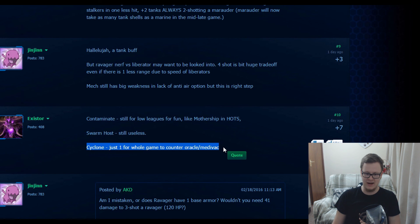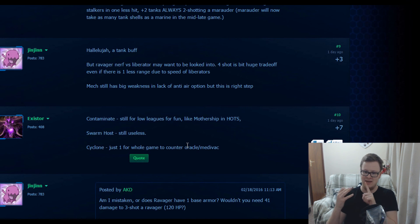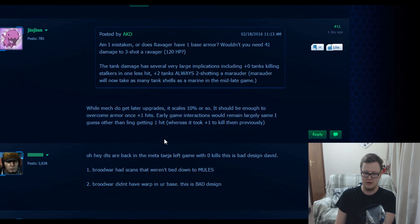Cyclones — I semi-agree they need work. I've seen some good plays with them outside the typical scenario of countering medevacs and oracles. For example, I've seen them used against adepts and stalkers, since cyclones are faster than stalkers and can shoot while moving. But I do think they could use some sort of remake — I'm not exactly sure what that would look like, but they could be more impactful overall.